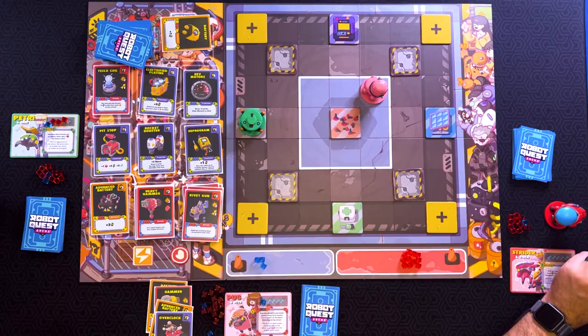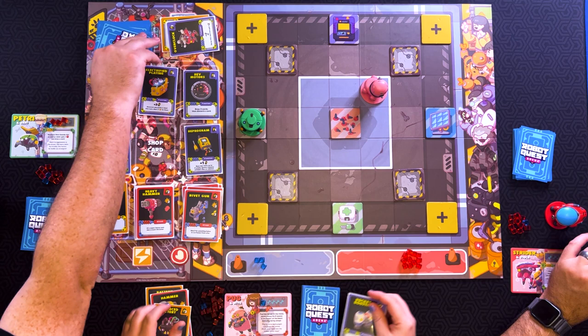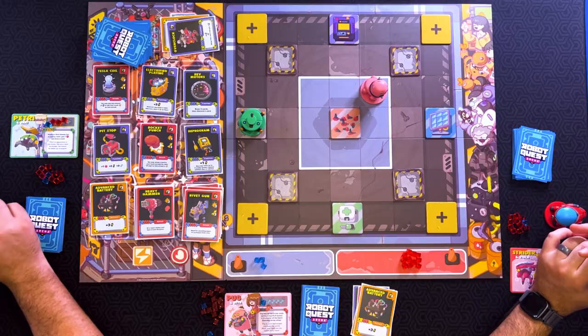I have six things to spend. Unless you scrap that one and you have seven. All right, I think I am going to scrap this, actually. And get this. So that gets replaced by Rocket Punch — three batteries to buy, one damage, three range. You may scrap a card in your hand and add its cost to this attack's damage. That could be interesting.